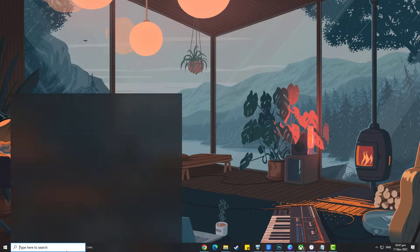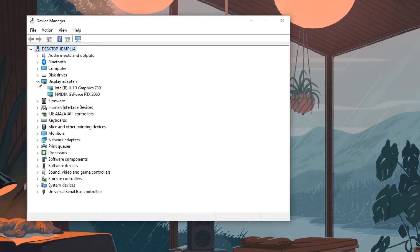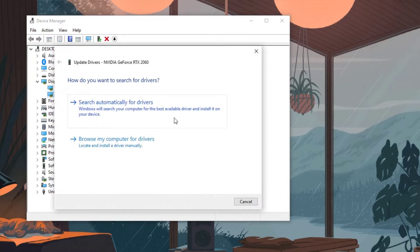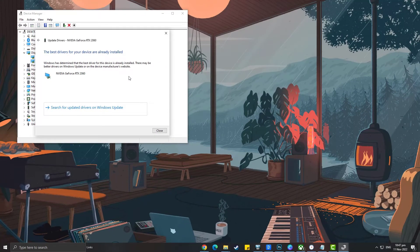Simply type Device Manager in the search bar on your desktop and then select the Device Manager icon that appears in the results. Click the Display Adapters icon. Right-click the dedicated graphics card you are using to play the game and then select Update Driver. Choose Search Automatically for Drivers. After installing the most recent video card driver, restart your computer and see whether the Sea of Thieves crashing problem persists.